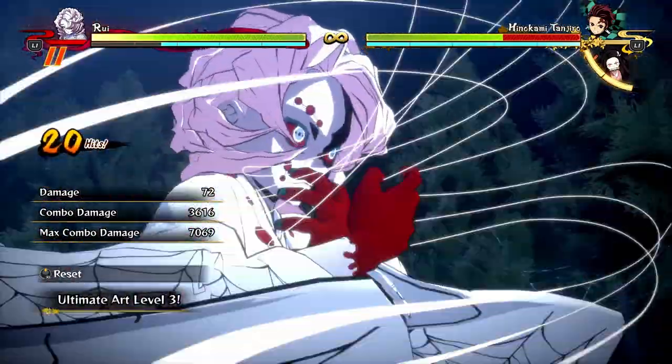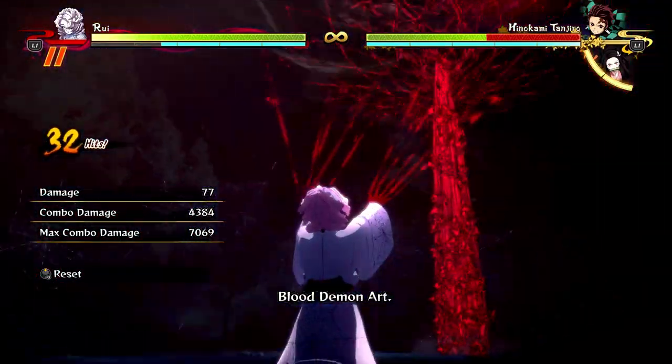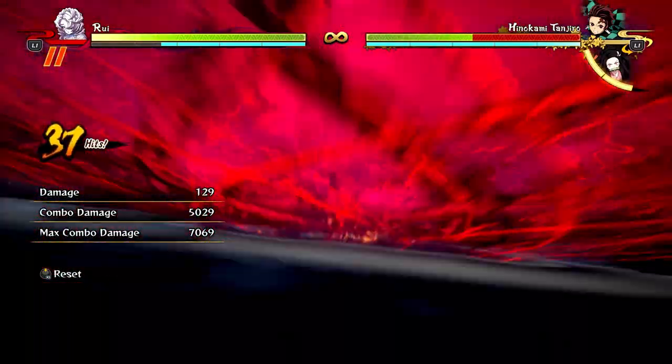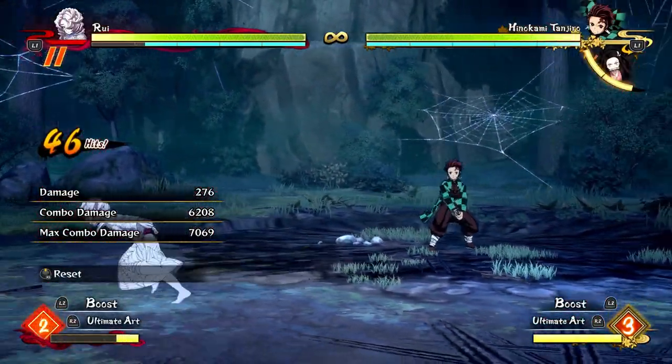And then, boom — ultimate — and that'll be some pretty decent damage. Just keep in mind you have to shorten it a little bit if you want to get an ultimate off of it. That's a bread and butter combo I recommend you do most of the time with Rui. It's very consistent, very good damage.